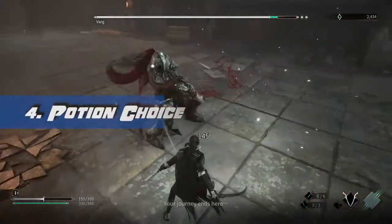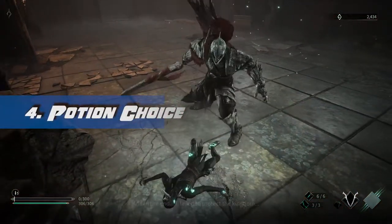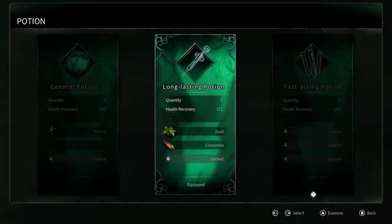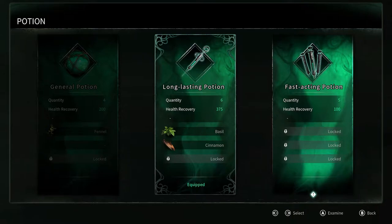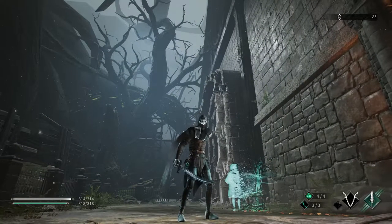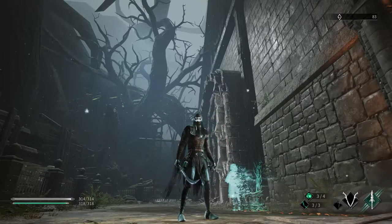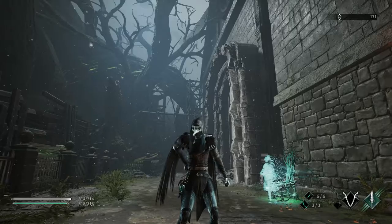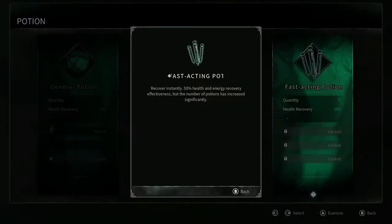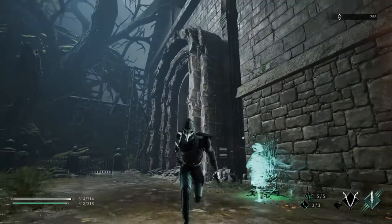Like any soulslike, the damage you take is high and you'll need all the potions you can get in order to survive. Luckily there are three different types of potions that can each be customized based on what you want. The general potion is your standard potion — it just gives you health. The long-lasting potion gives you more health but it applies over time, about 30 seconds or so. The fast-acting potion heals you for less but animates quickly and has more charges than normal.